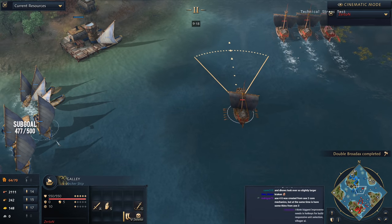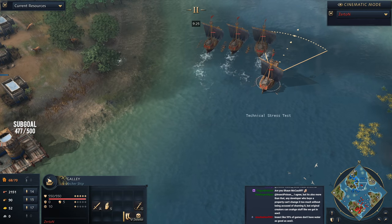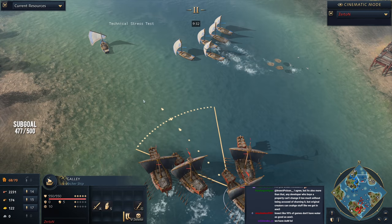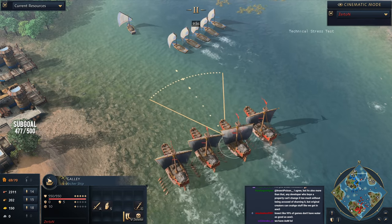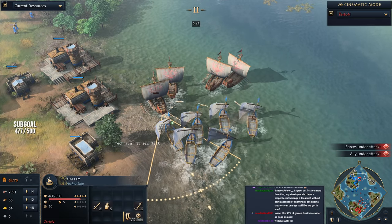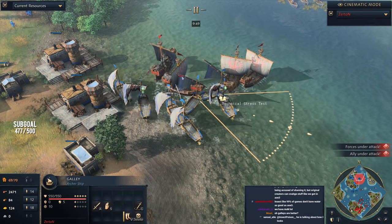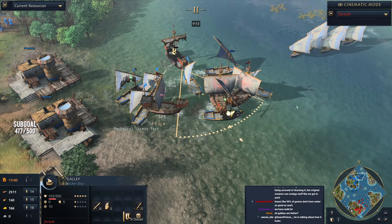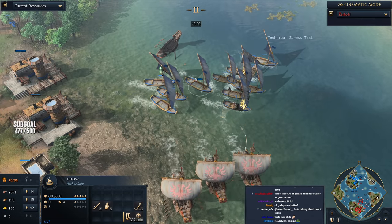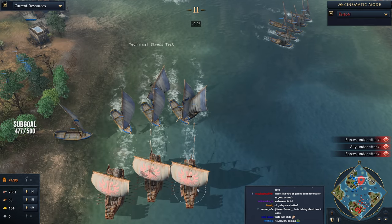Zertan's galleys begin pushing north. There's a significant stat difference between the two ship types — galleys have greater range but less maneuverability. Zertan moves north, spotting a couple of Hutt's fishing boats and forcing them back. Plenty of dhows down to the south, outnumbering Zertan's ships. Zertan realizes he's in a difficult spot and attempts a moonwalk retreat. Hutt chases him down — first galley tries to escape but Hutt says you're not getting out alive. A dhow goes down, but fishing boats just barely miss getting a heal in. In Age of Empires 4, fishing boats can actually heal up your dhows.